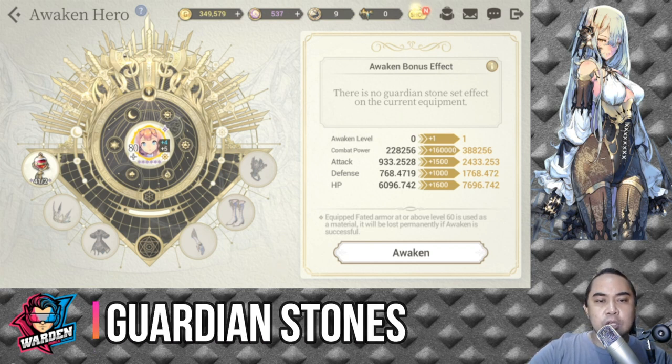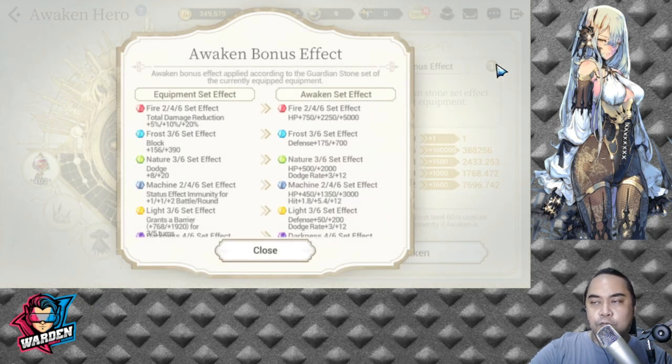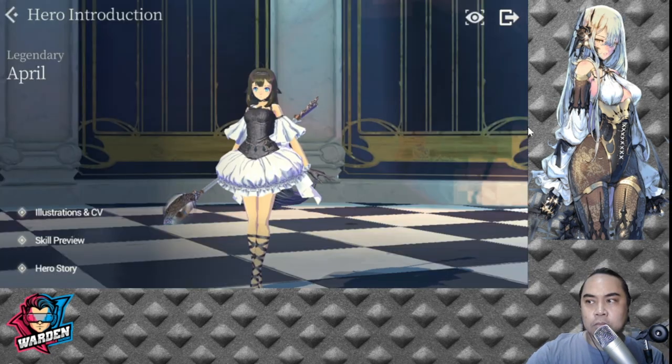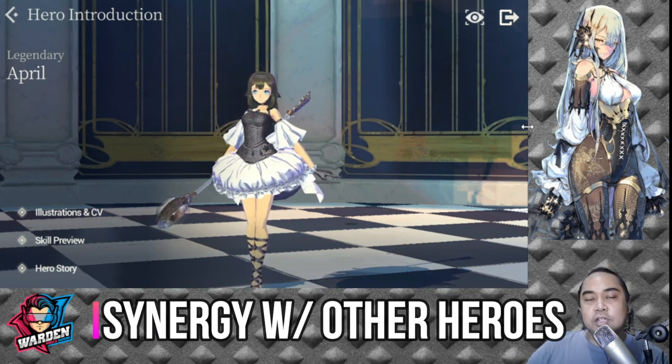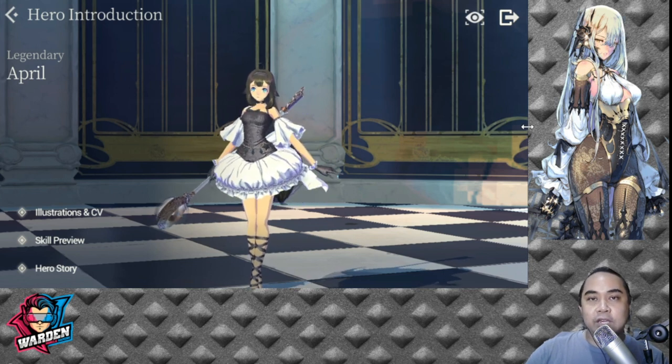For her recommended guardian stones, I would recommend two options. To awaken her, take advantage of the fire set effect — all red — so she can reach a max of 5000 HP. Once awakened, you can equip her with either green or red. Her dodge is already average, so you can bump it up for additional survivability.